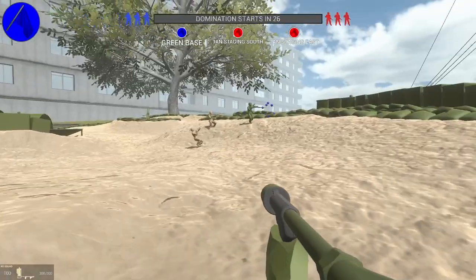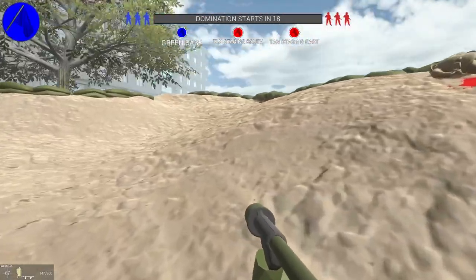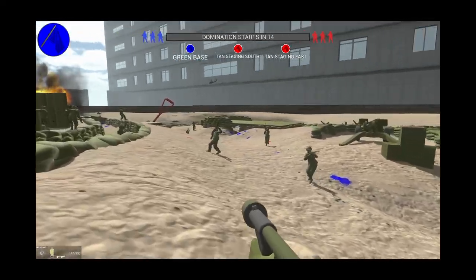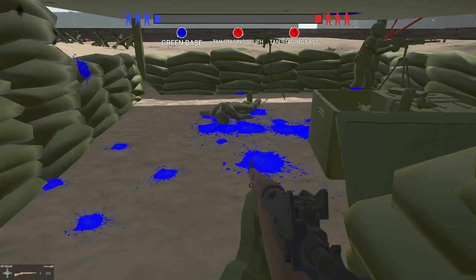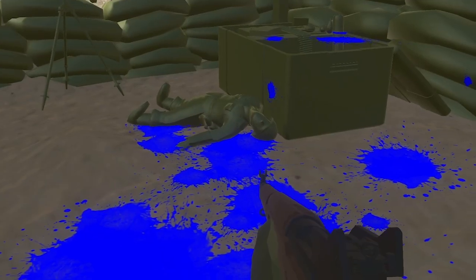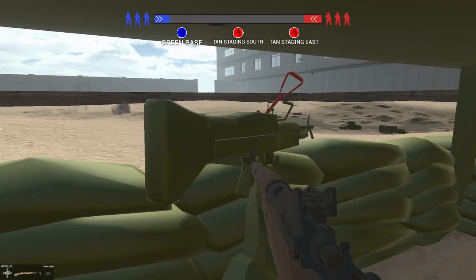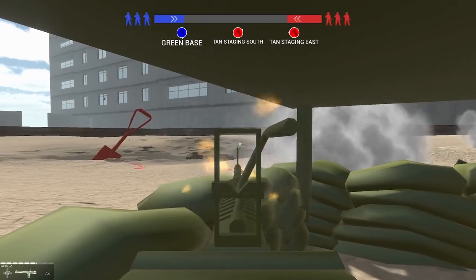There's paratroopers! Switch to the flamethrower - eat some of that. Flame against plastic is pretty strong. We've got to watch out for paratroopers - I didn't realise that was a thing. Good to see an enemy tank has been destroyed. It's confirmed our team has blue blood. All right, this is an absolute bloodbath.